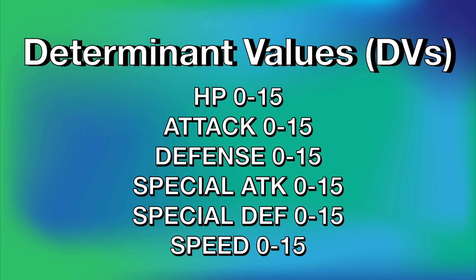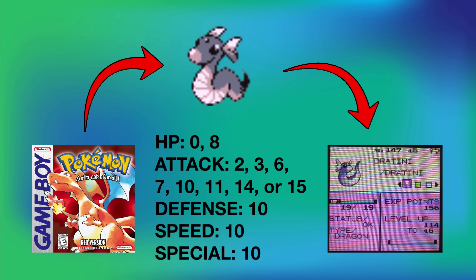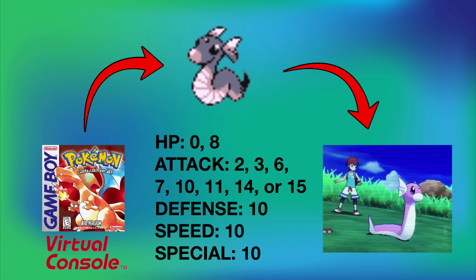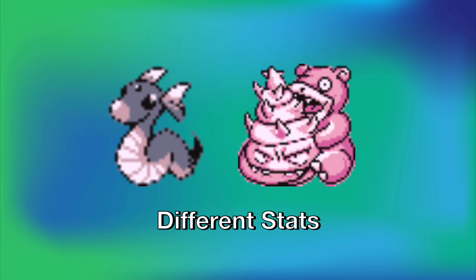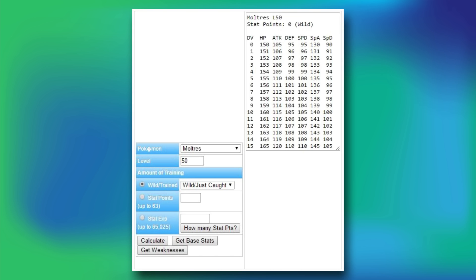Shiny value in Generation 2 is determined if you have a specific set of IVs for your Pokemon. Because Generation 1 shares the same IV system as Generation 2, if you get a Pokemon with the correct shiny stats in Generation 1 and then send it into a Generation 2 game, it will result in a shiny. Also, if you're playing on a Generation 1 game on the 3DS Virtual Console, you can send those Pokemon into Pokemon Bank and they will also result in a shiny Pokemon. The best way to check the stats for the shiny value is to plug in the Pokemon you're hunting for and see what stats result in the correct IVs — I'll leave a calculator for this in the description.